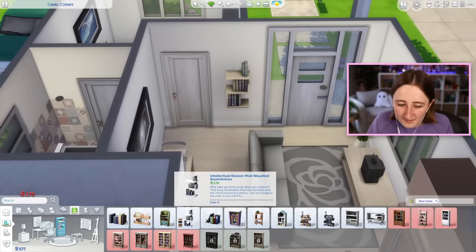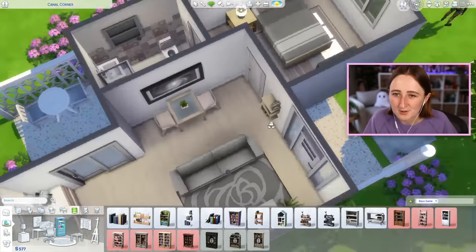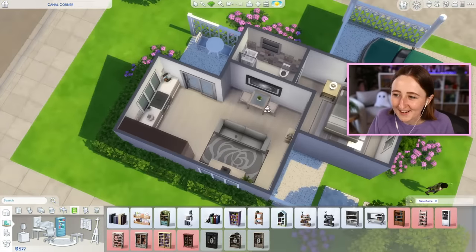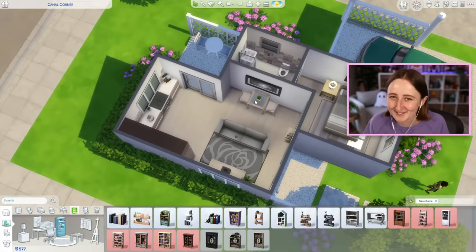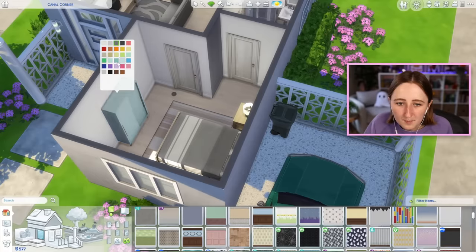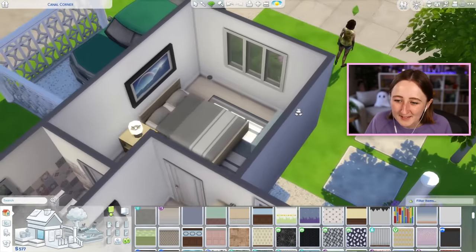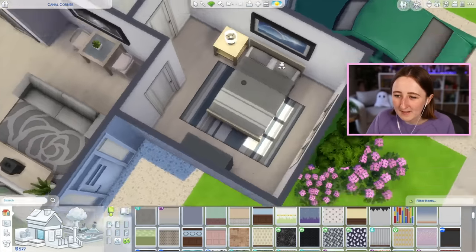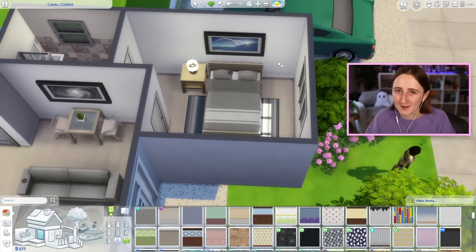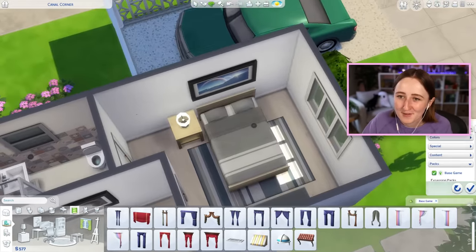What if we got a bookshelf? Maybe this base game wall bookshelf because it's only 175, and then it puts some more interesting furniture on that wall. One thing I don't have inside is a trash can, but I think you can just use the outdoor trash can — they'll be fine. Maybe I could bring in some blue — with the blue rug it sort of matches better. Of course, there's no base game curtains that'll work, so we can't even bother with that.